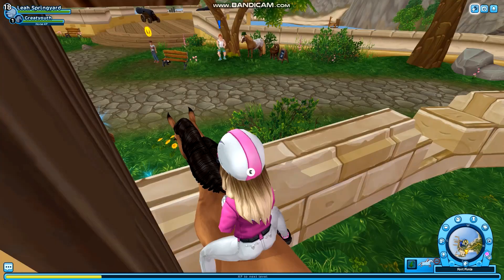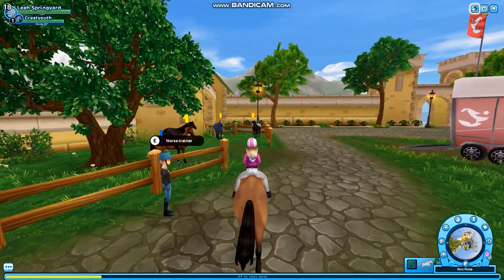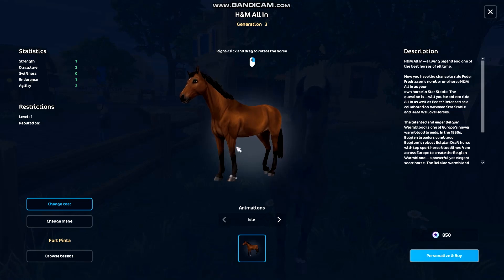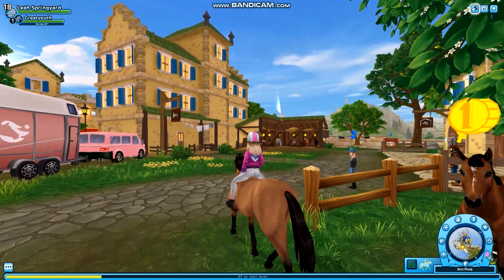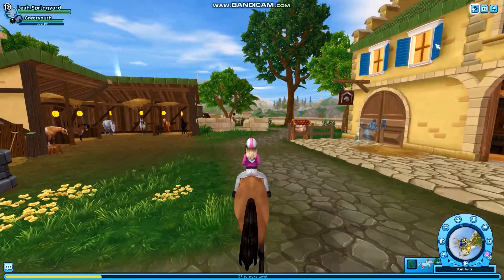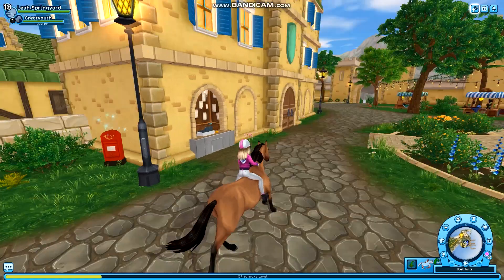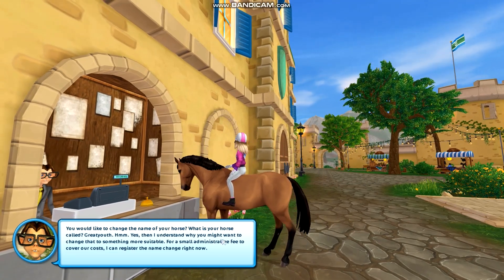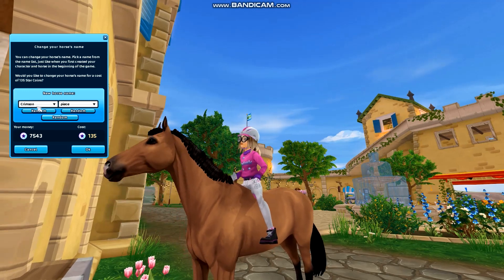I thought those were the other Belgian Warmbloods, but H&M All In is here! They give you options - I love how it says 'Belgian Warmblood' and this one says 'H&M All In' because technically they made him a different breed, so it wouldn't let you name it H&M All In otherwise. We're going to spend a few hundred star points changing the name to Yellowstone - oh, and Crimson is a really nice name too!